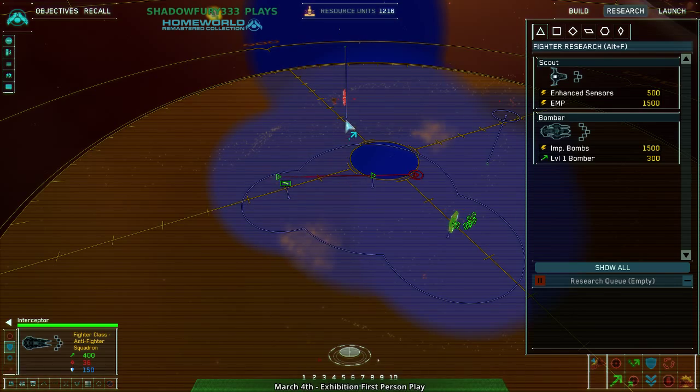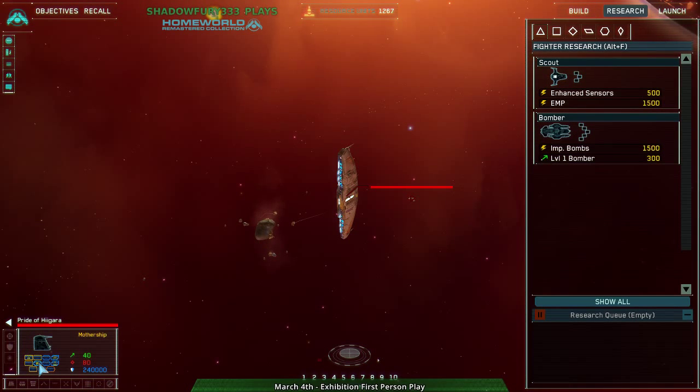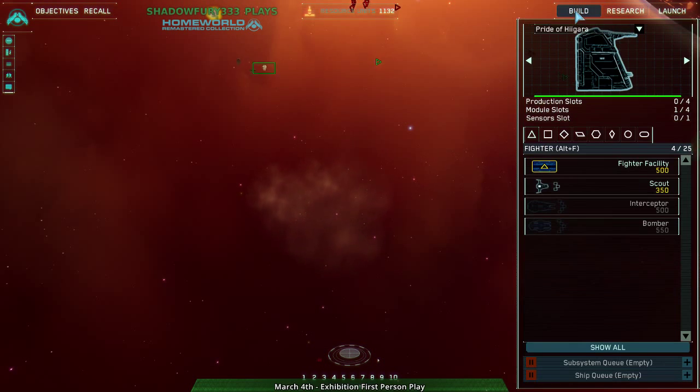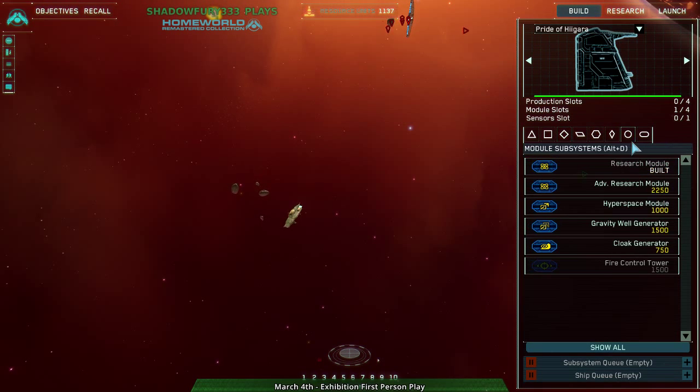I killed this scout. Moving to intercept — what are they building? If I check out their stuff: they have a research module and fighter facility. Okay, so they can build fighters and they've built interceptors. So we are basically running a fighter war. I want to get myself flak frigates, and I need an advanced research module for that.